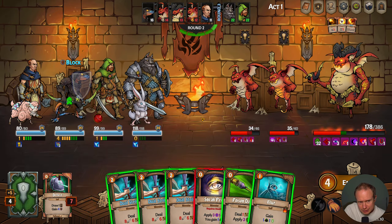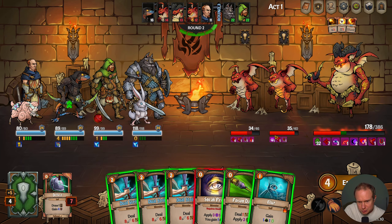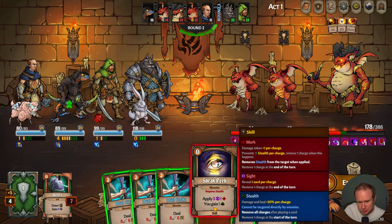Okay, we can deflect. We have four energy — I think two dual strikes is better than a blur into a sneak peek into a dual strike.